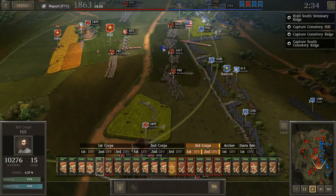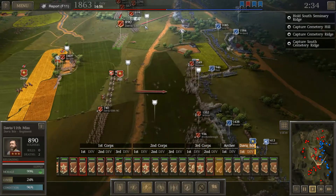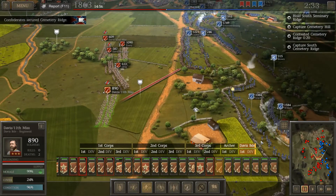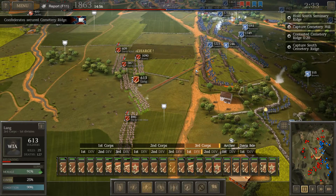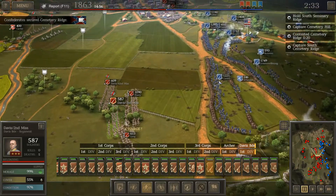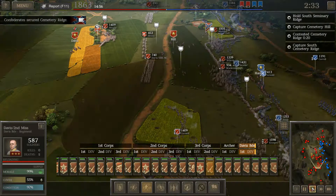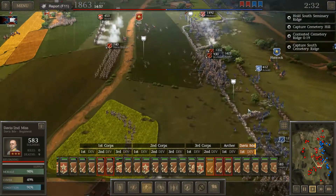Come on, boys. Hill, get up here — we need your support. Keep moving. Davis, keep moving. Confederates have secured Seminary Ridge. We're also going to charge here with Posey, Lang, and Davis. And once again, we are charging across open ground. Some of the boys to the north have already been repulsed. Here we go, my friends. That's what I'm talking about.